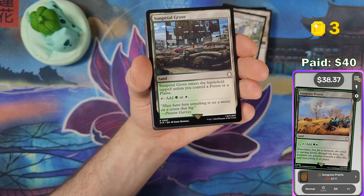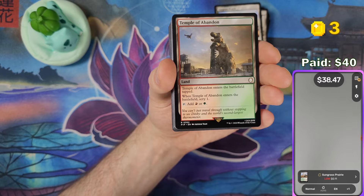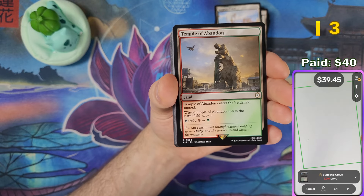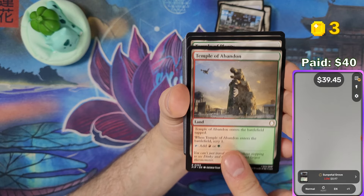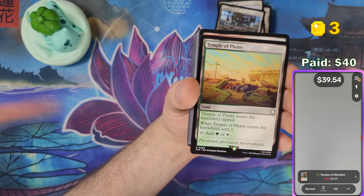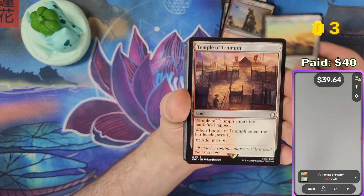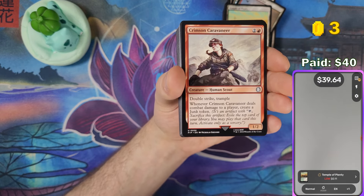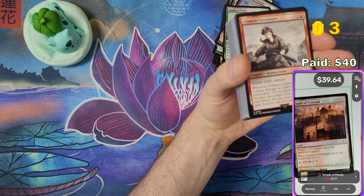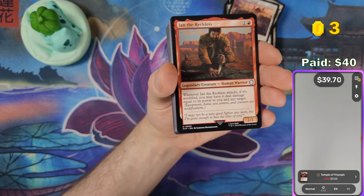That feels a bit bad but what can you do. Some Petal of Growth. This dinosaur is from New Vegas, pretty sure. Temple of Triumph — honestly a little lower value than expected after the Murders at Karlov Manor experience. Reckless... Big Horn Rancher.